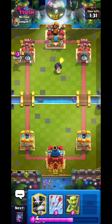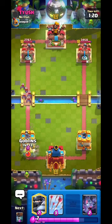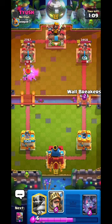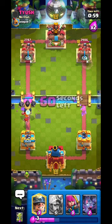Most likely Valkyrie - he does Bats, so I'll ignore it. Going Goblins then Arrows for the Bats. He would most likely go Valkyrie - yep, amazing. I'm going wall breakers. Currently he has wall breakers and Magic Archer on hand, so most likely he'll put something behind the Valkyrie - gotcha!